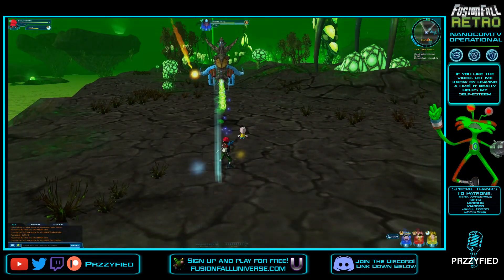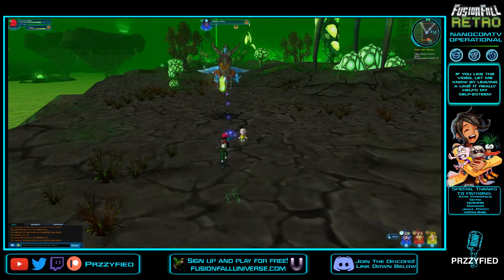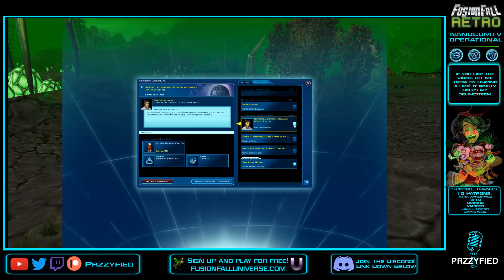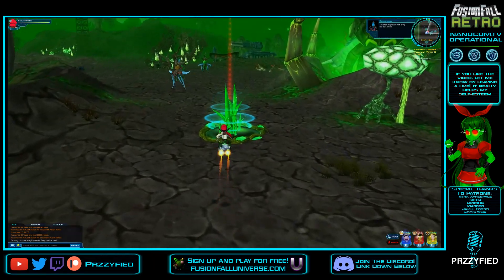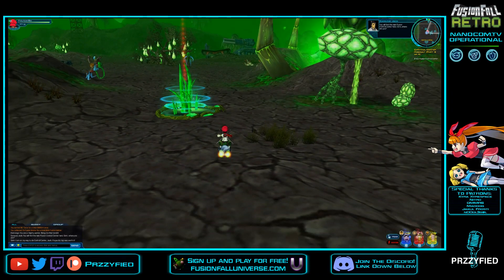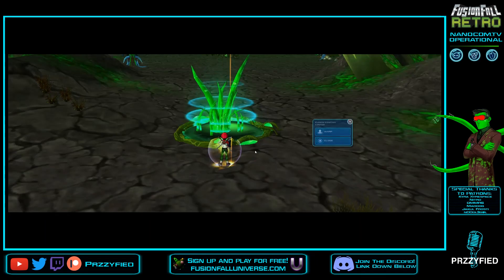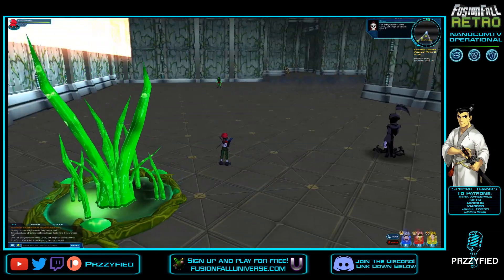I have beaten the game on stream, and I will be beating the game more times on stream as well. 'You are a mighty warrior. Bring me that tendril.' I'm pretty sure that's the lair right there — yes, it is, that's the control center. Let's go in. Well, let's wait for Jack to say — 'You will find the next fusion control center here. Grim, where are you?' 'I am on my way to the control center, Jack. I hope this trip was worth it.' This is my favorite of the control center missions because you get to fight the Fusion Canker Sisters.